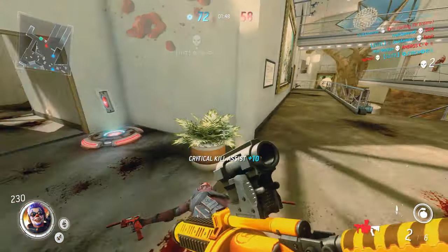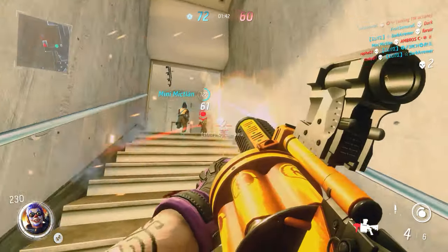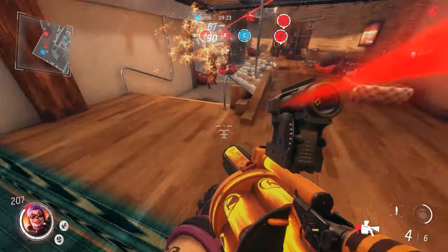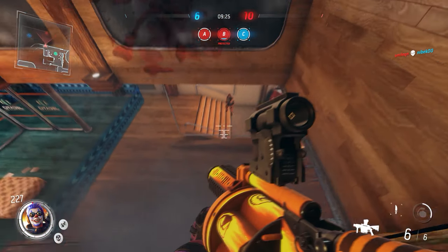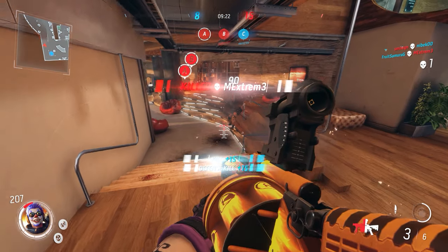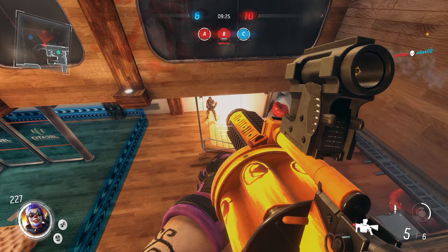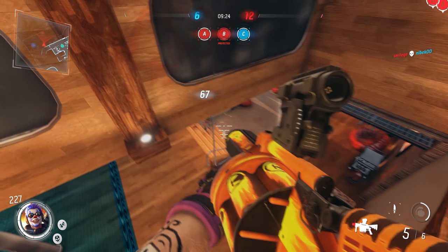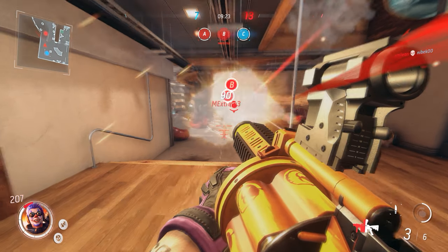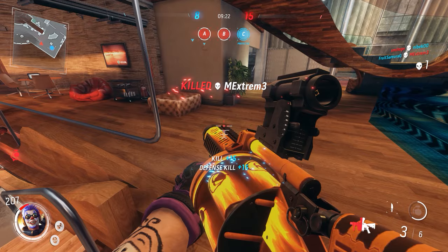Once you pick your grenade launcher of choice, you have to readjust the way you aim. Instead of targeting your opponent where you want to shoot them, you have to play a prediction game on where they're going to go. For instance, if I were to shoot a Grenader in front of me, instead of shooting towards him, I have to predict where he'll move. Once I decide where I think he's going, I move my crosshair to that position and shoot there. If I hit him, great; if not, I repeat the process.